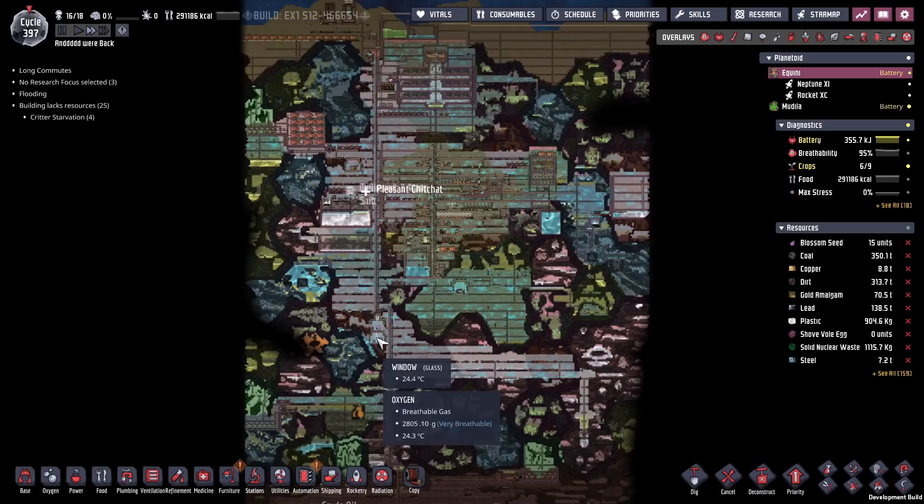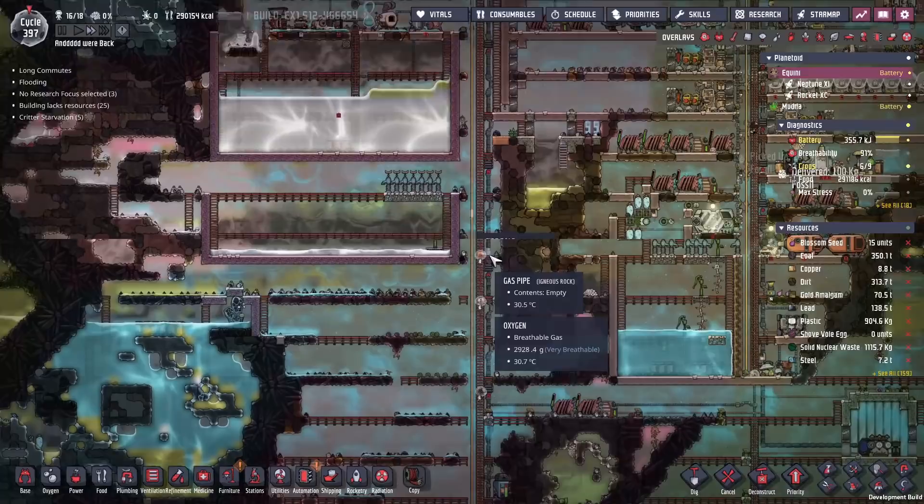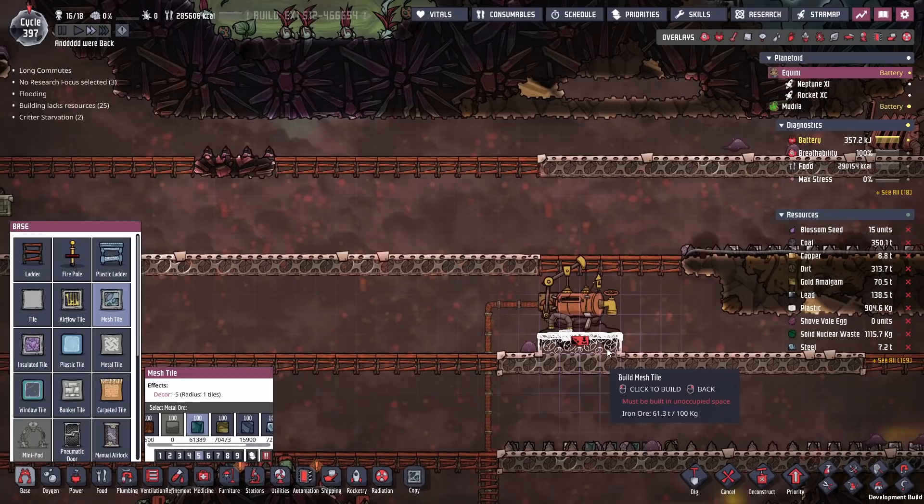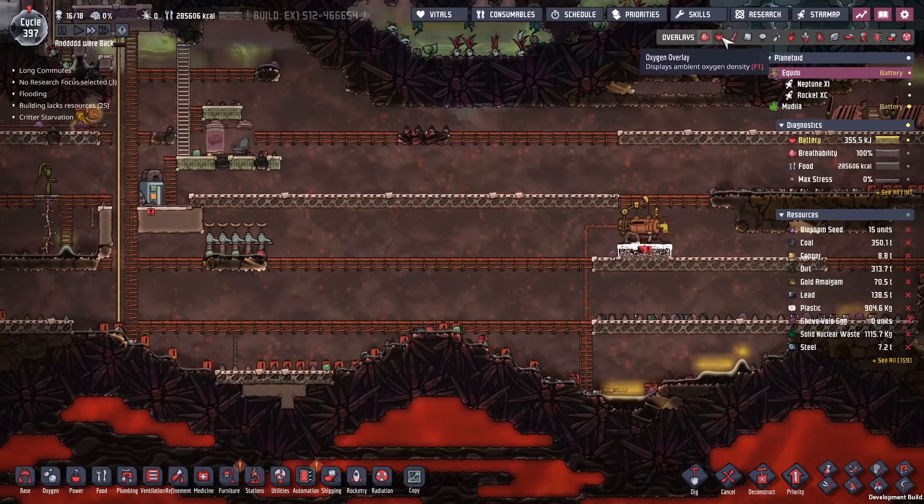Before we get around to that we do need plastic. The orbital micro lab requires a lot of plastic, so that means we're going to need to harness a bunch of crude oil. They've changed this map a lot — there's not a lot of crude oil you start with — so we're going to have to hook up this oil well over here, put some tiles under that, and that'll pump us out a bunch of crude oil.